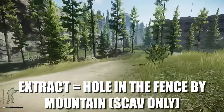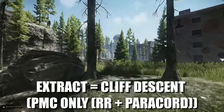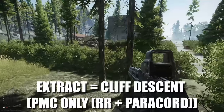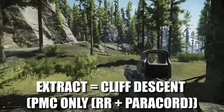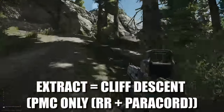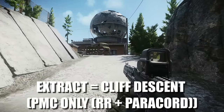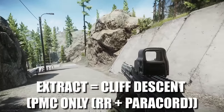The next one is Cliff Descent. We need to go all the way up to the tower up here. There are multiple different ways of coming up here — I wouldn't ever recommend running up this hill because running in this game is very loud and you're going to get spotted.